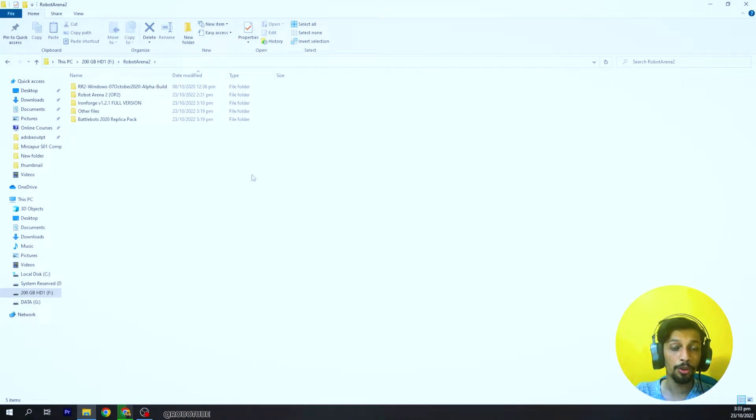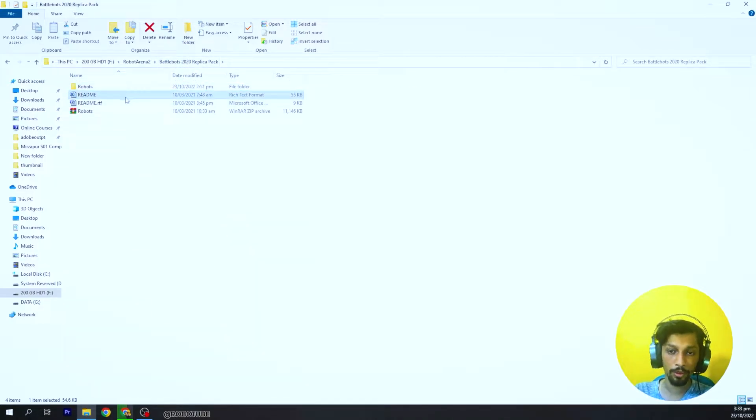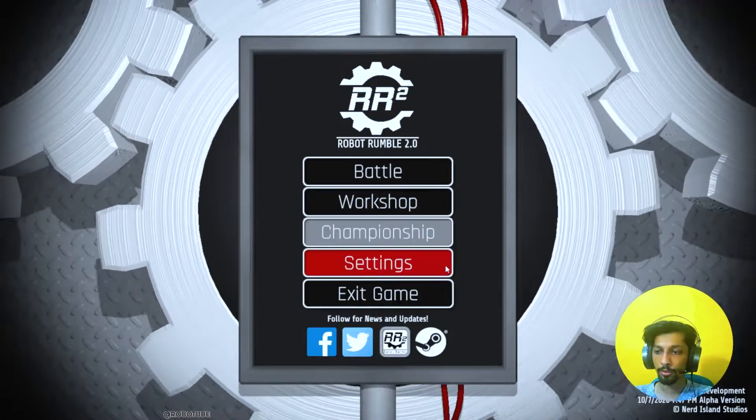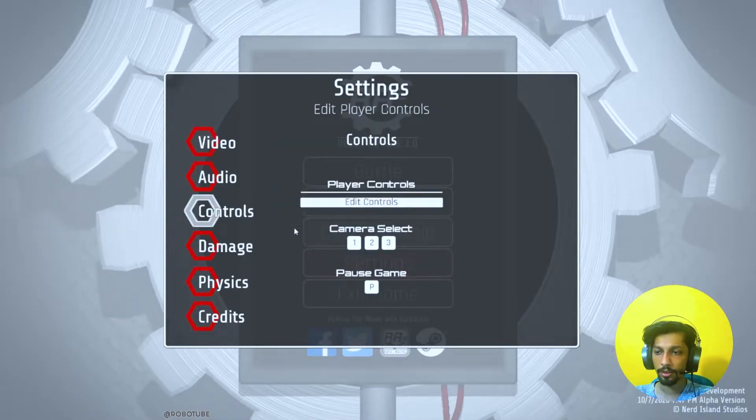Let's start with Robot Rumble 2 — I found this one better. This is RR2, October 2022. By default there are no robots available in this game, so you have to install your robots. Right here I have my robots file, and these files are available in the description as well. To install these files you have to follow the guide. Now let's open our game — this right here is the first screen of Robot Rumble 2.0. In settings, I recommend you set the graphics quality to high and resolution to the maximum.